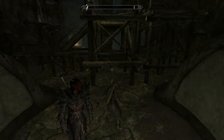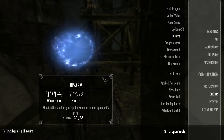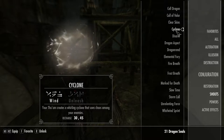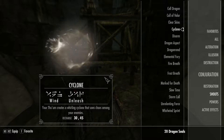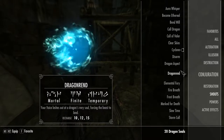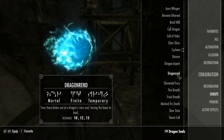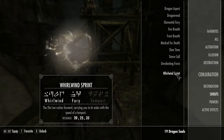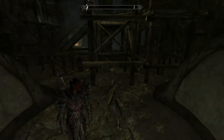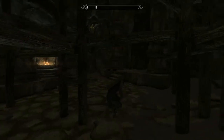For some reason he keeps equipping my lightning arrows. Let's unlock that. Dragon Aspect — I'd completely forgot about that, I'll have to give it a go. And Whirlwind Sprint — I thought I'd already unlocked that one, but there you go, it just shows it's worth checking every now and again. There's a few more shouts or words I want to pick up in Solstheim, and then I'll go back to fighting all the Word Walls in Skyrim — or most of them anyway, as some of them are locked behind quests.